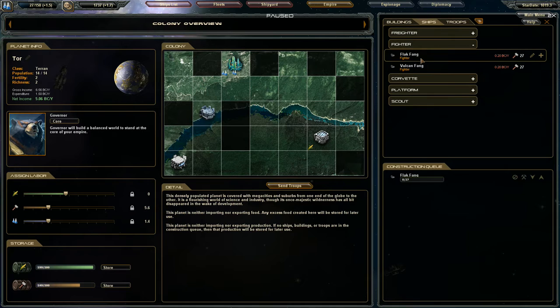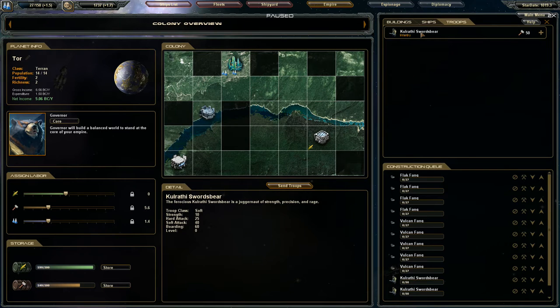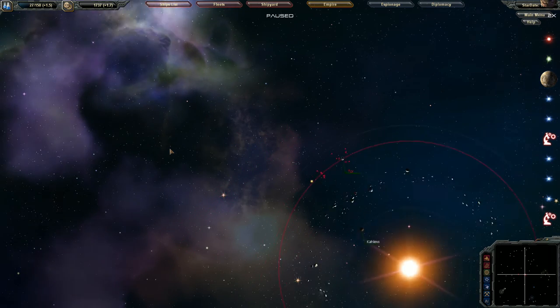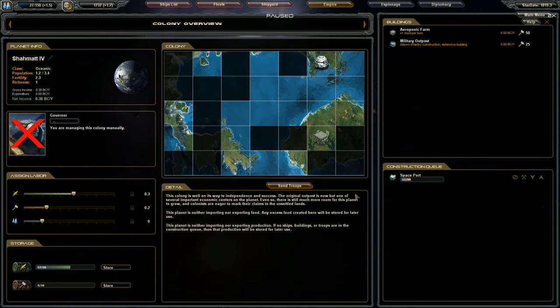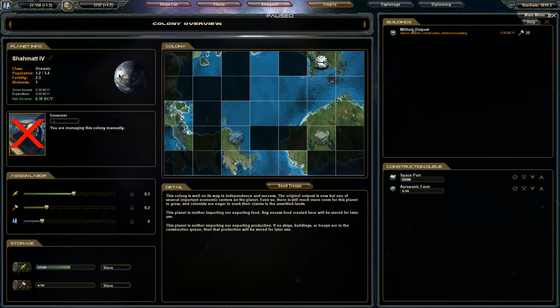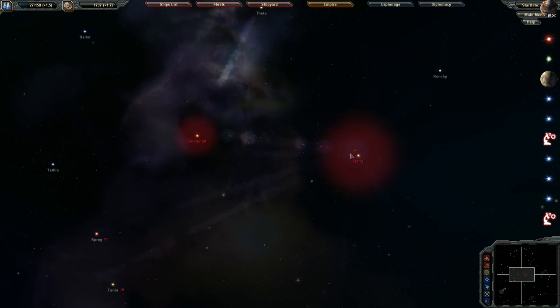Let's get some more fighters — we'll go for four — and then some more troops as well. The aeroponics farm is complete, so let's place it on this system over here. As you can see, the population here is starting to grow pretty quickly, especially with units moving over. They're still building a spaceport so it will take a while, and then we'll get the aeroponic farm placed too. Either way it's growing pretty steadily.